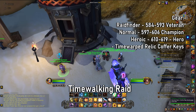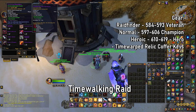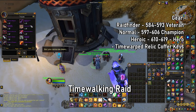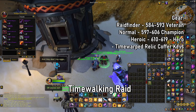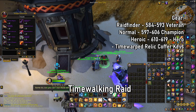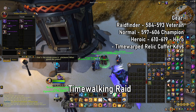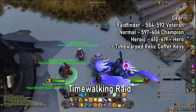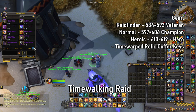Every boss you defeat on whichever difficulty gives you a Timewarped Relic Coffer Key — three per boss, and you can earn up to 120 per difficulty. Keys are tied to a specific raid but you can use them to purchase whatever specific gear you want from that raid. This lets you target your BIS pieces, finish off sets, or fill in slots you're missing, making the raid a great way to pick up very specific pieces.